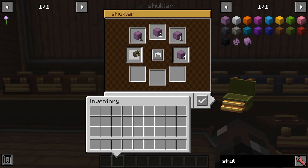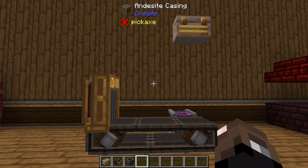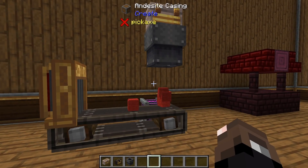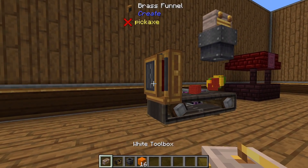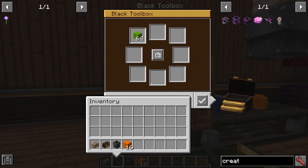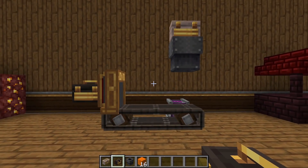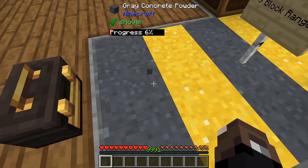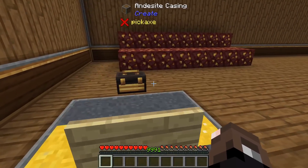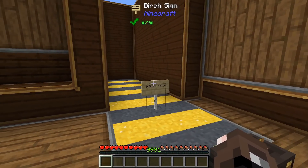You cannot put a toolbox inside a toolbox — that's expected, as it would essentially create infinite items. The toolboxes do work with contraptions: a crate can automatically take stuff out and you can pump items into toolboxes. An empty toolbox placed in a contraption will fill up and create those slots. Toolboxes also have a range of nine blocks — if you go nine or more blocks away you can't access it, but nine blocks is a pretty decent range to work within.